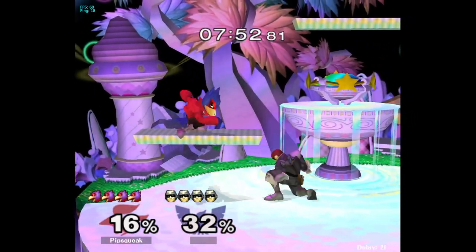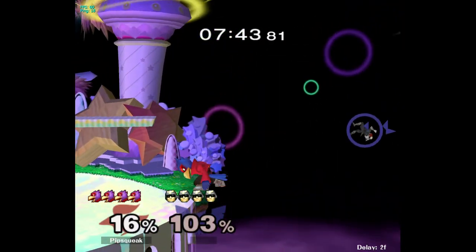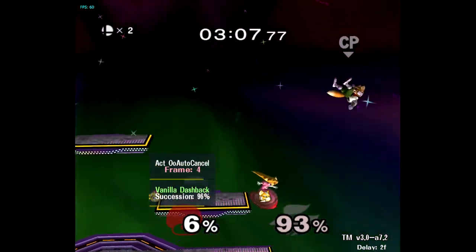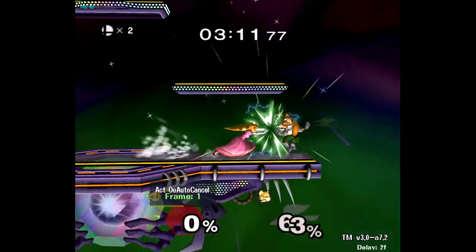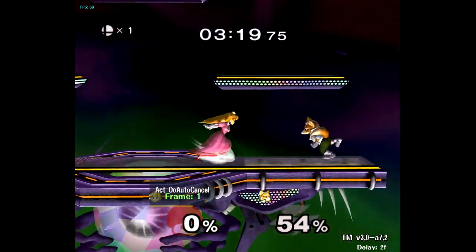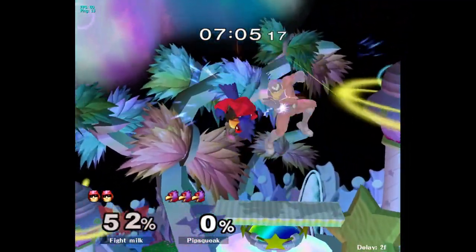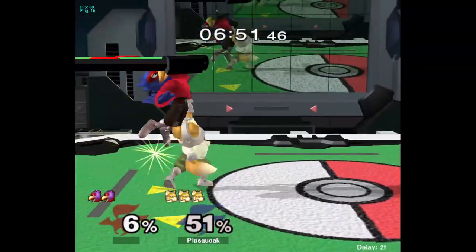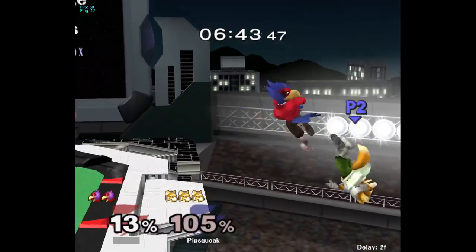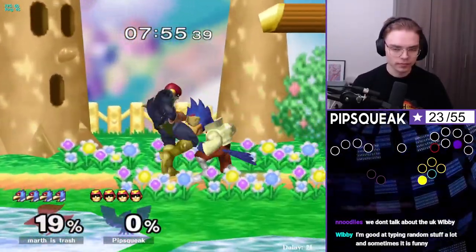However, Samus compensates by having a good dash attack, a good down tilt, and a good down smash. A lot of the time characters have alternatives. There are also a few top tiers who don't have amazing tech chase options — namely Peach and Falco. Falco specifically is funny to me because if Falco could tech chase consistently with shine or grab, I think he'd be by far the best character in the game — it's one of the few things holding him back. One of the reasons Peach isn't as scary as new players are led to believe is that often you can ASDI down, tech away, and she'll be too slow to punish you with anything meaningful.